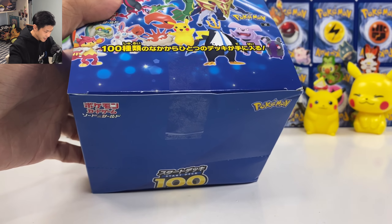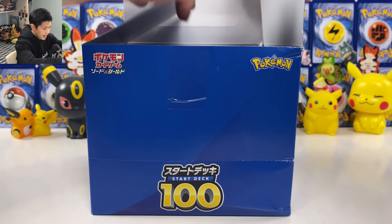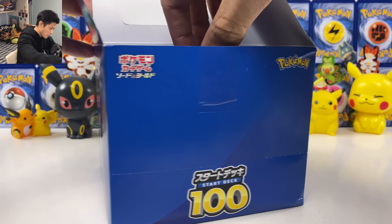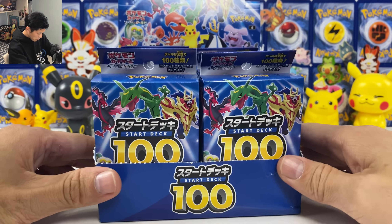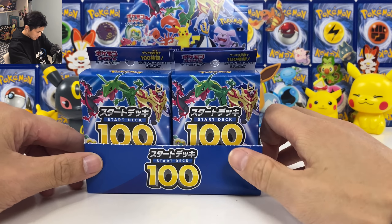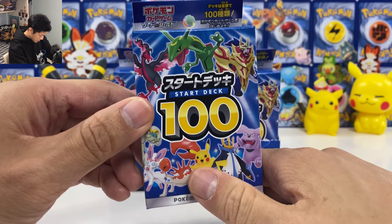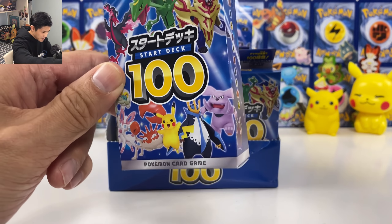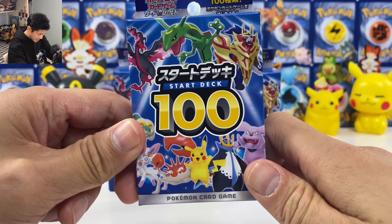I'm gonna break the seal. Inside you get — ooh, let me just trim this out. I got it all out. It's kind of like a mini booster box for 10 decks. Oh, you got Pikachu — there's a Pikachu full art secret rare in this set, another Pikachu card — insane. And all these new V cards: Kingler, Granbull, Drampa.